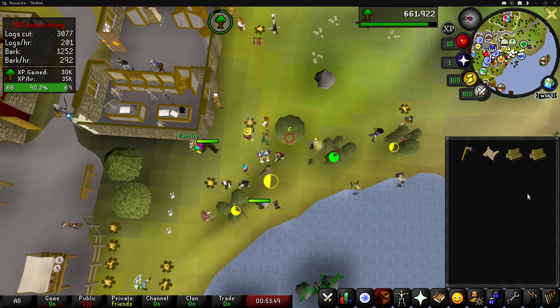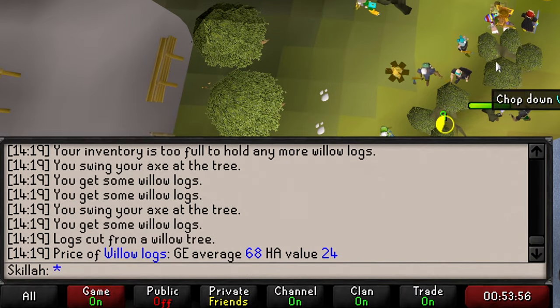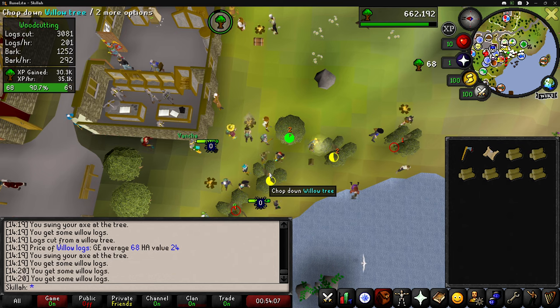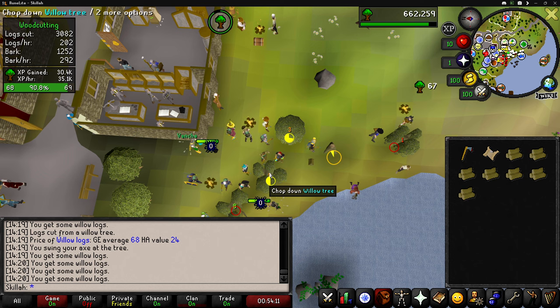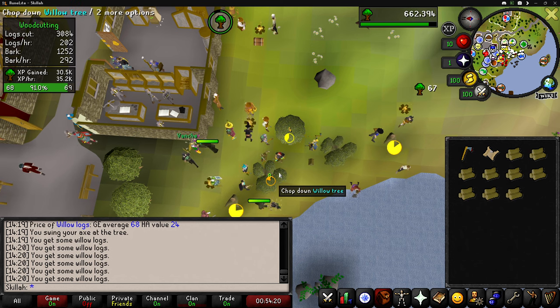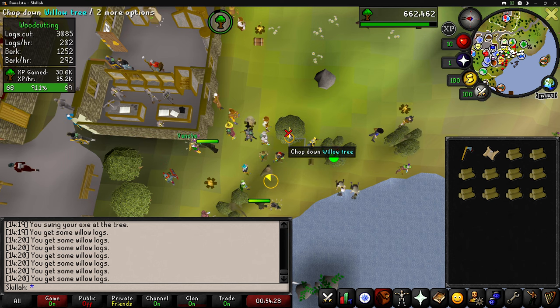Now that I'm doing this, I could bank my willow logs. I think I'm going to start doing that because I just realized they go for 68 GP each. That might not seem like a lot, but that's about 1,500 coins per inventory, and I've been dropping a ton of logs here — I could have probably made at least 500K minimum with the amount of time I've spent here dropping willow logs. But hey, you live and you learn.